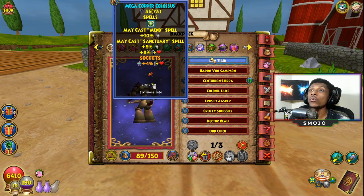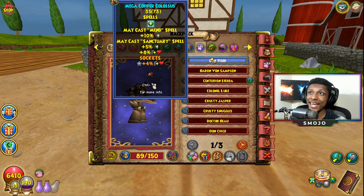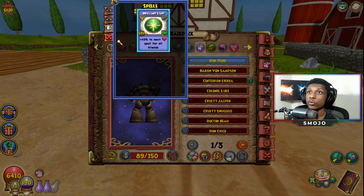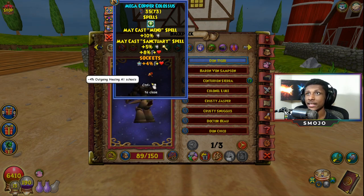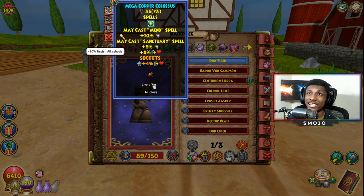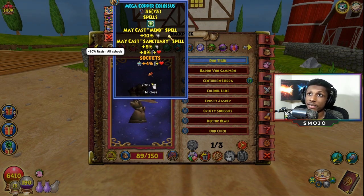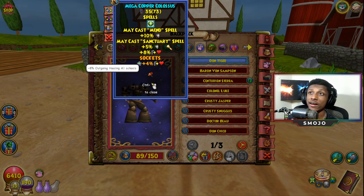For the pet, we're using a Copper Colossus that gives 15% universal resistance along with 12 outgoing, may cast Sanctuary, and may cast Mend. This pet is really really good. Its spell gives 40 outgoing for all friends, which is a pretty solid spell — I use it fairly often, though I'd rather use the one from my wand. The main points of the pet are the outgoing, the resistance, and the may cast. The may cast Mend casts pretty often; the may cast Sanctuary I've only seen once or twice.